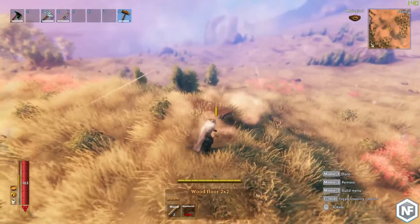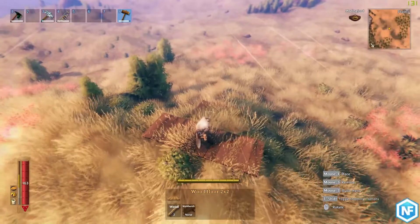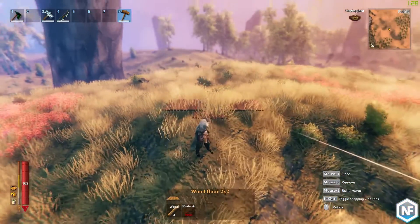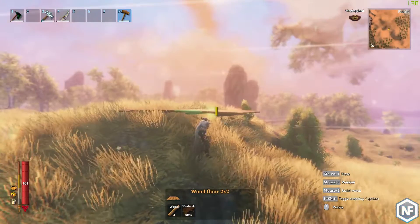So in Valheim, structural support is a key factor in building, because if you do not have the right structural support, you won't be able to build. Pieces that you place will just automatically break if they don't have the right amount of support. What we're going to do is build a really simple sort of plank — walk the plank, my friend.